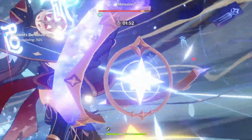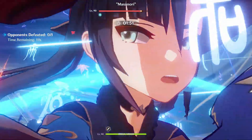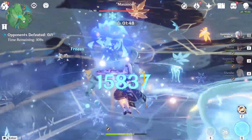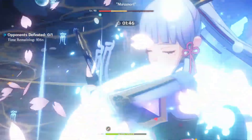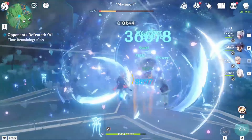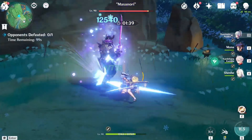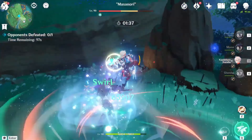Mona's Burst and Elemental Skill serve two purposes: applying Hydro and increasing Ayaka's damage output with her Omen buff. Mona is second-to-last because her buff duration is short. Finally, it's Ayaka's time to shine — all previous Elemental Skills and Bursts were set up so she can perform a huge damage output as the on-field DPS.